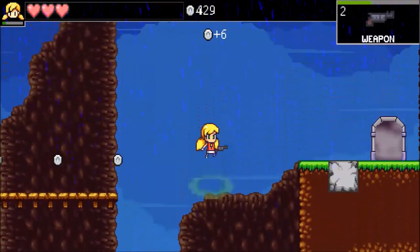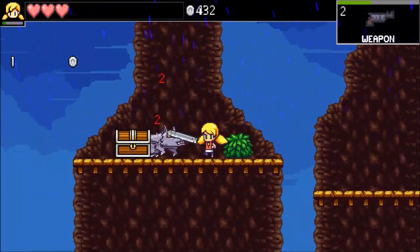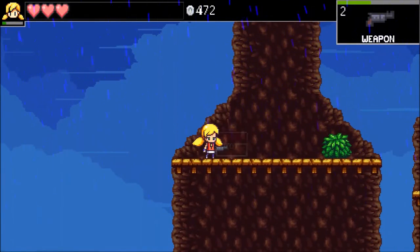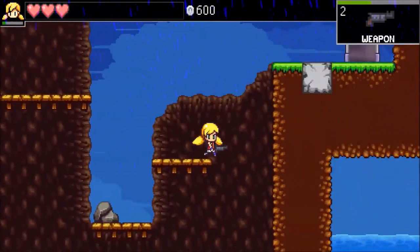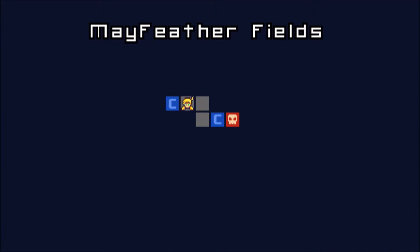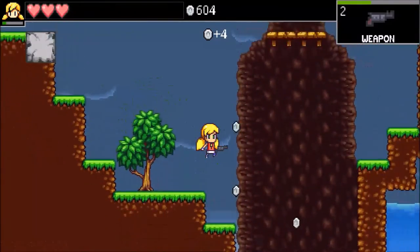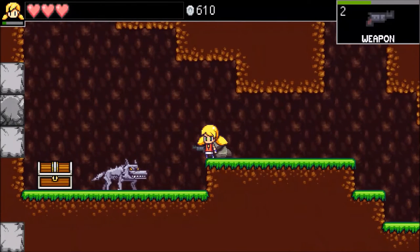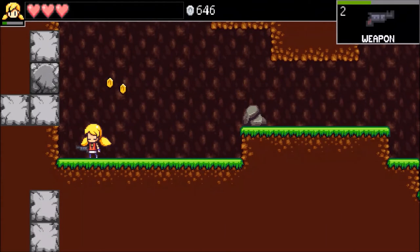The great thing about the sword is that it does a little bit more damage and it locks the enemies into a hitstun, but we want to use our gun as much as possible because we want to level it up. We have a little map, and down at the end we can see there's going to be a boss. I kind of didn't mean to drop down here, but that's fine.